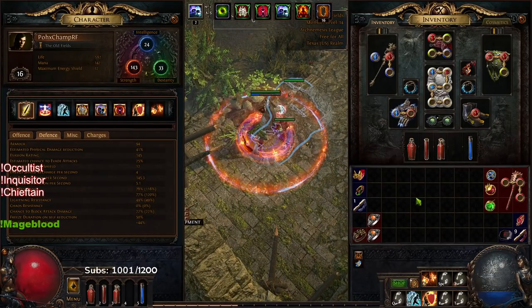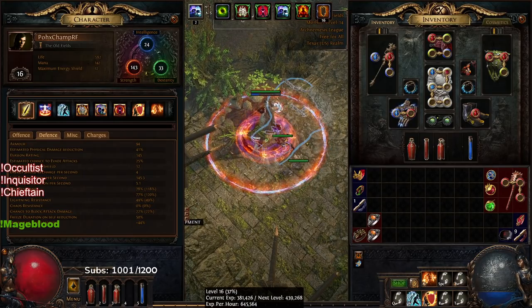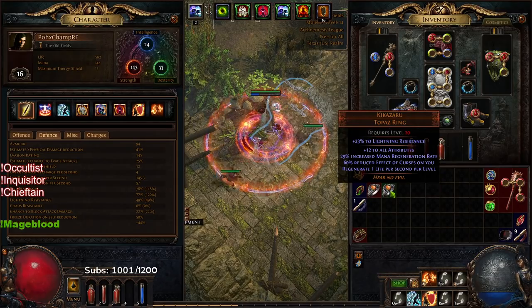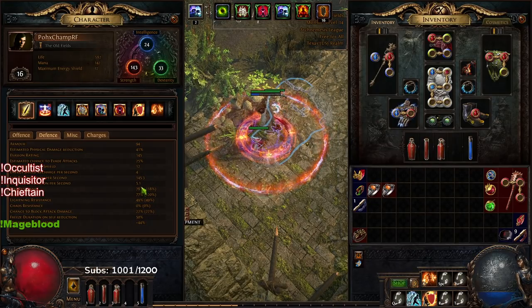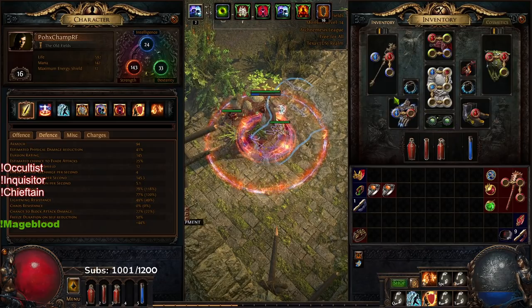One other thing: if you want to wait just a tiny bit longer, at level 20 you get Kikazaru rings, and Kikazaru gives you another 1 life regen per second. At level 20 that would be an extra 40 life per second, so just look at my current regen and add another 40 — which is pretty significant — it's actually more than that, but we'll talk about that in a minute.